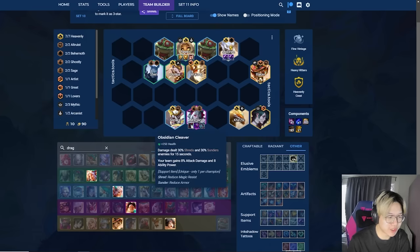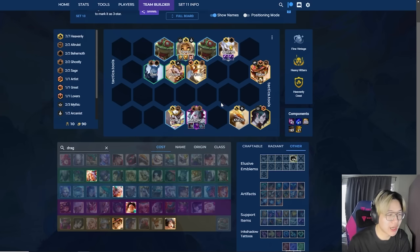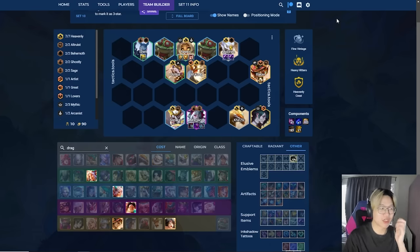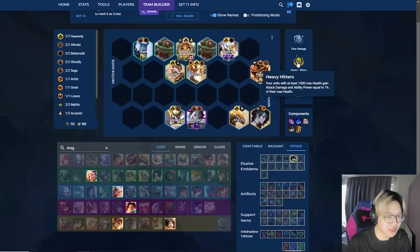Obsidian Cleaver is quite useful because it shreds both armor and MR. Given that most of your items will be support items, you won't really have access to shred or anti-heal — which is why you want Morello. Sometimes when you pop open your Anvil you won't get Locket, Zeke's, Aegis, or ZZRot, so Obsidian Cleaver is quite useful. Something like Zephyr or Shroud is also useful to inhibit how the enemy team acts. Virtue of the Martyr also works really well because it does affect the ZZRots. The augment I've confirmed works with this comp is Heavy Hitters.